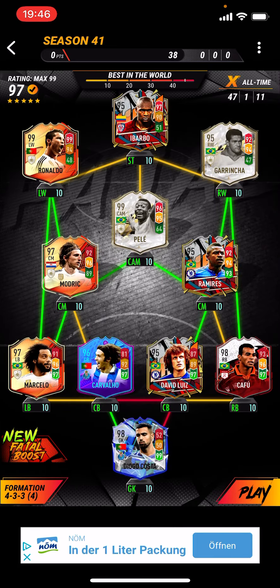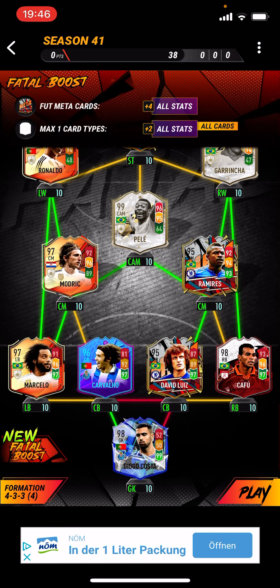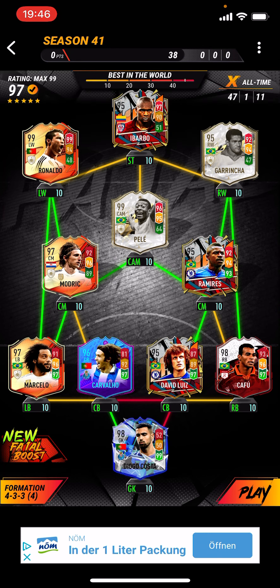This team I am so proud of — take a look at this. Obviously you can go mental in this. Plus 4 all stats for foot meta cards, plus 2 all stats for max 1 card type. If you want foot meta cards in there, you can build like a full prime moments team, but it doesn't seem worth it to me. So Barbo, Ramirez, and David Luiz are my foot meta cards. I've got Cafu at right back, Gurinch is the only bad card. Look at this little left side — Carvalho and Diogo Costa as well, two very good players. I'm really proud of this.